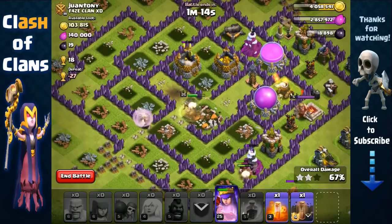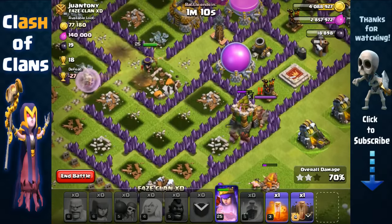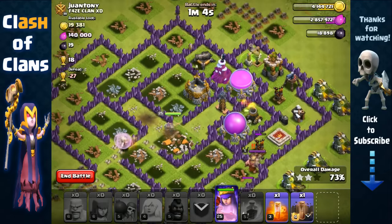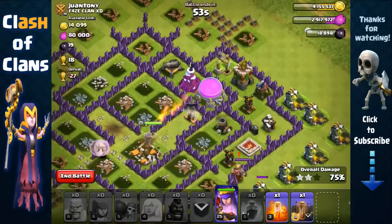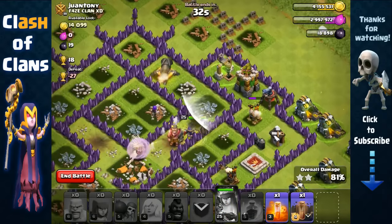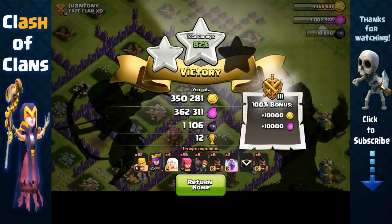She should now be able to recover as those Hog Riders remove the archer tower. We should be able to get everything now. 350,000 gold, 360,000 elixir - over 700,000 in total resources. Awesome!